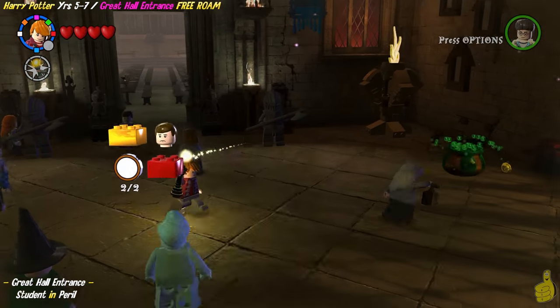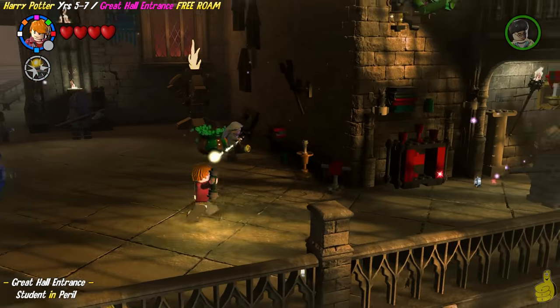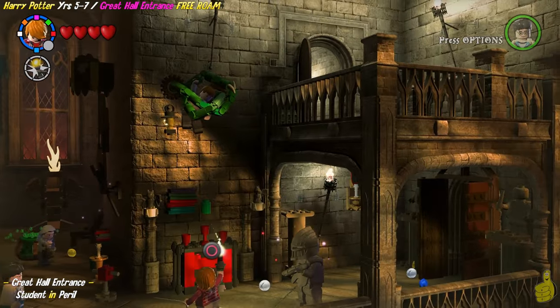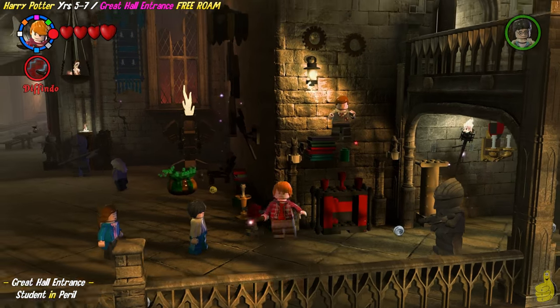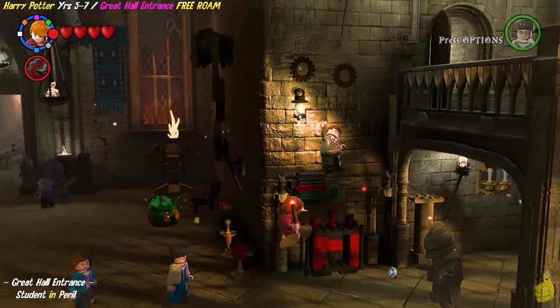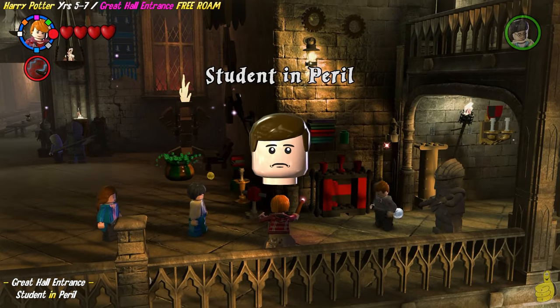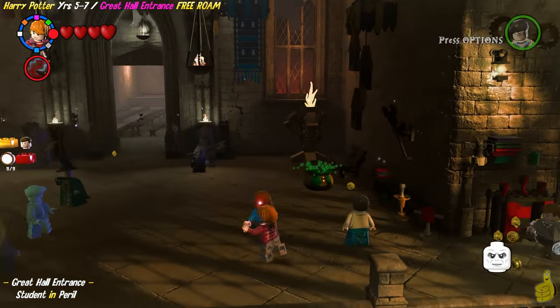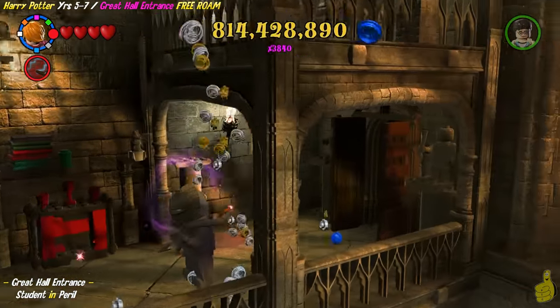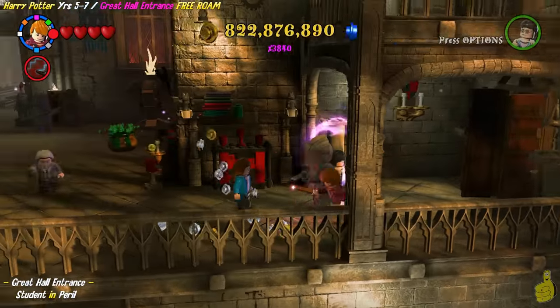We're going to switch to Ron and use the Deluminator lamp source point just to the left of the main hall entrance there. Over on the right, right above where we shook that dark magic box up, we're going to deploy our Deluminator lamp — and look at that, we get to turn another frown upside down. Don't forget them studs, Brian — got to get them all.